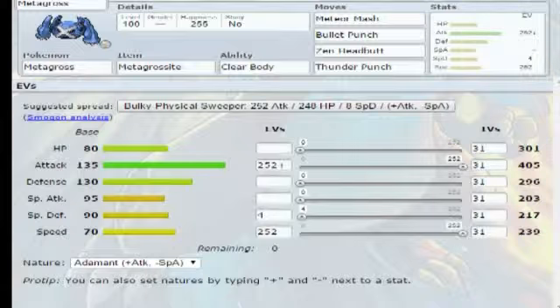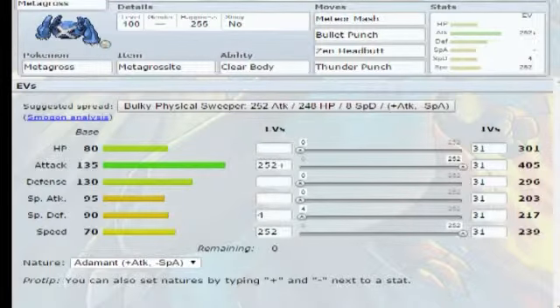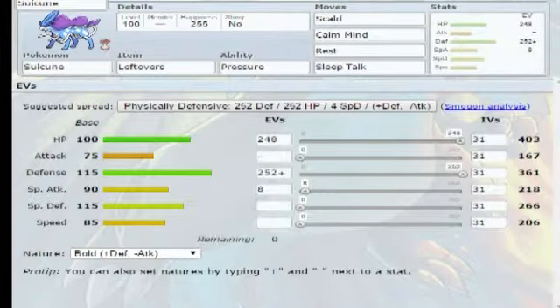Moving on, we have Mandibuzz. This Mandibuzz was to counter his walls such as Forretress, primarily with Taunt, Defog, Roost, and Foul Play - specially defensive. I know Jolteon is a problem but there's not much I can do there. Next we have our physical wall designed to deal with Azumarill, unfortunately it still gets carried by Play Rough. So I have to bob and weave around that with Scald, Calm Mind, Rest, Sleep Talk - standard Suicune.